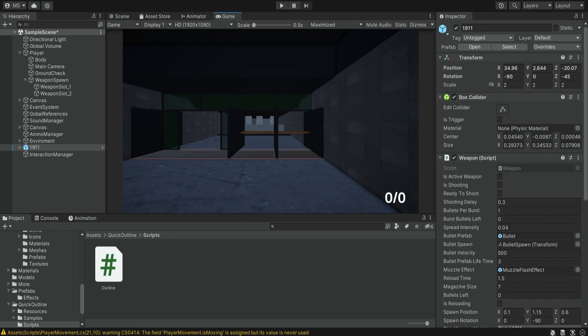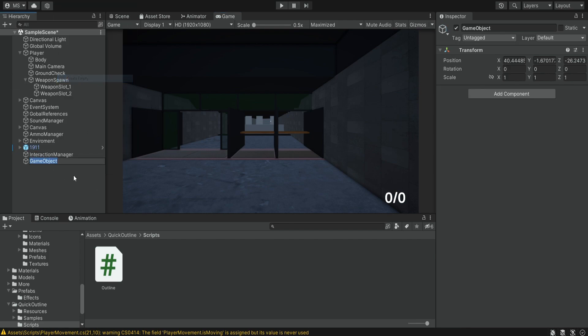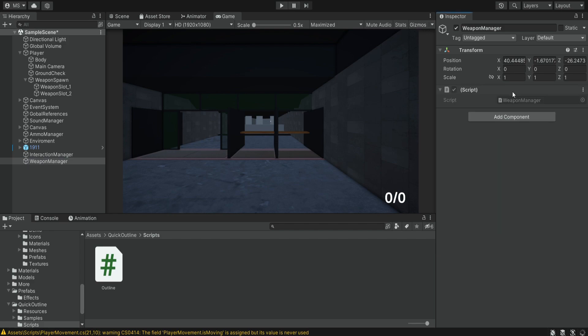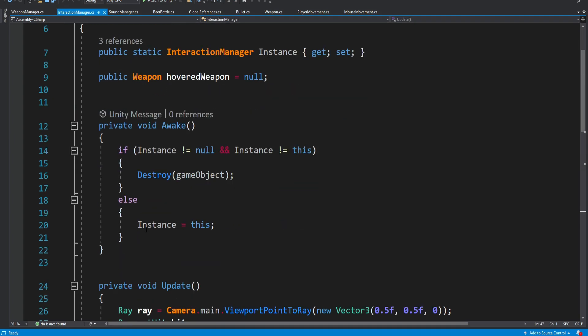Next we're going to finally pick up the weapon, and for this we're going to create yet another singleton — it's good to separate code as much as you can otherwise you'll have everything in one script and it gets messy. We're going to create a new empty object and name it weapon manager. We don't just want something on the weapon model — we want something that controls all the weapons, handles switching between them, so this will be the weapon manager's job.